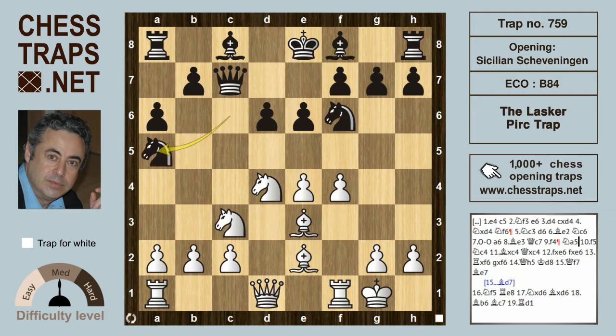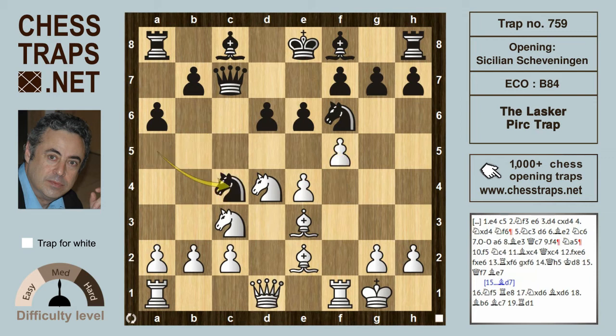If instead black goes for the Na5-c4 maneuver, he can get punished because white can exploit black's violation of the opening principle of not moving a piece twice, by playing energetically with f5, opening up offensive lines.